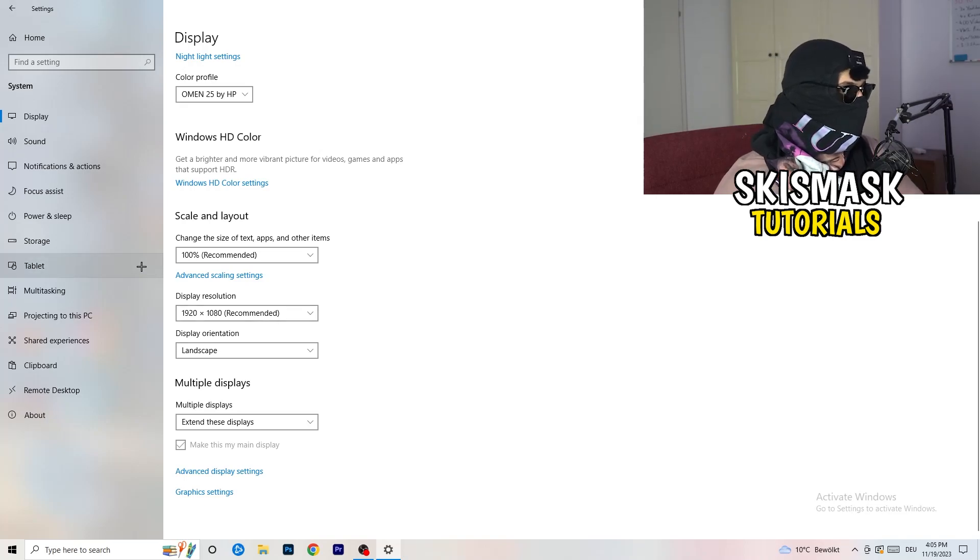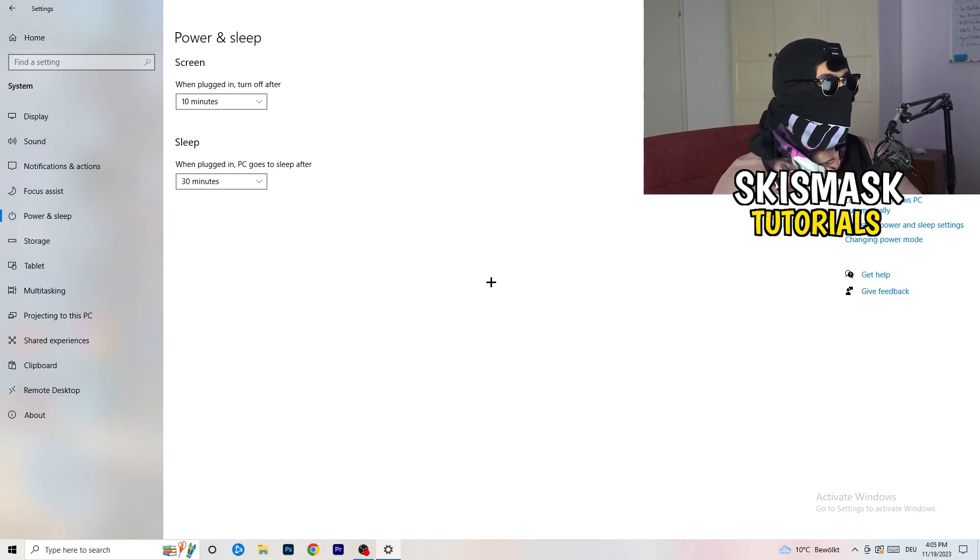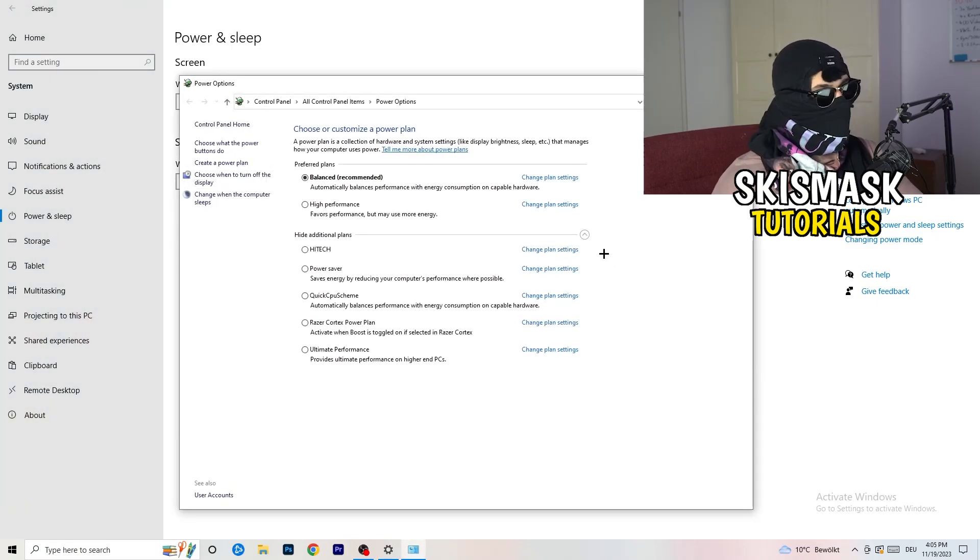Next, go to Power and Sleep, then click Additional Power Settings on the right-hand side. Click the small chevron to show all available power plans. For me, Balanced works best, but for some PCs it won't — so check High Performance, Balanced, and Power Saver to see which works best for you. Take your time and test each one.